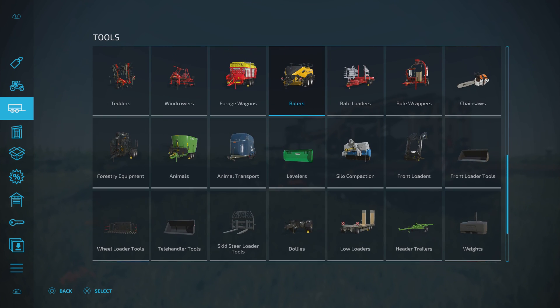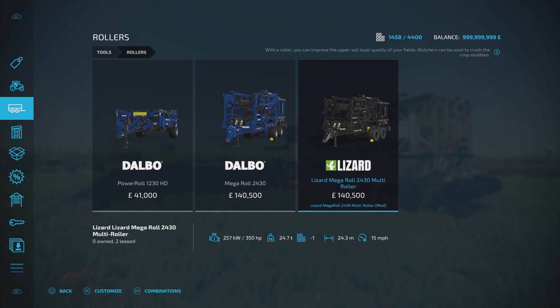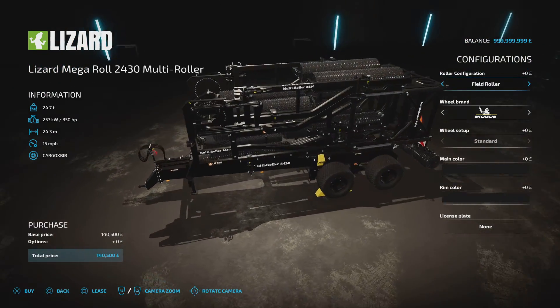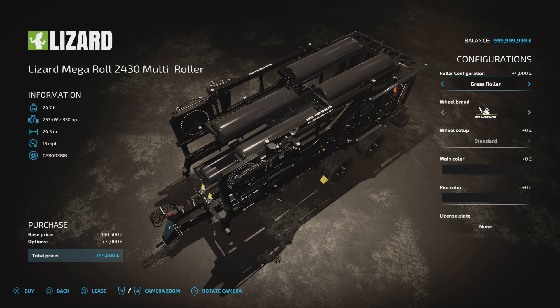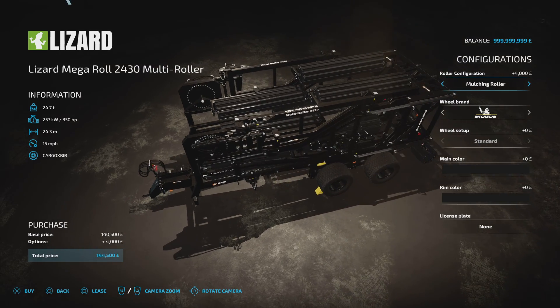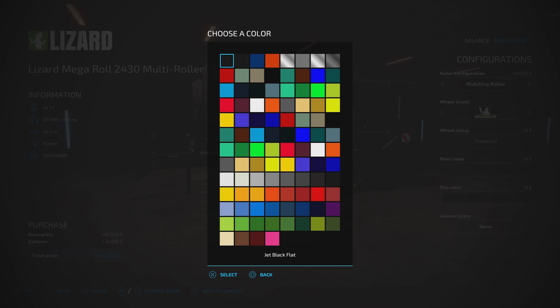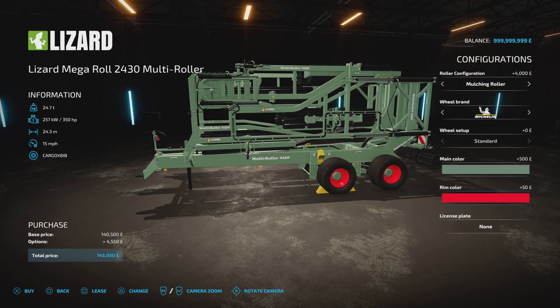Under tools and rollers you'll find this. We had the Power Roll version; this is the Mega Roll — same price. The standard one runs at 7 miles an hour; this one runs at 15, which makes a massive difference. Field roller is your regular roller for normal use. Grass roller with smooth rollers, used after cutting grass, gives a fertilising state on your field. The mulching roller is a mulcher. Wheel brand options include Michelin, BKT, and Vredestein. Main colour and rim colour can be anything on the respective palettes, plus a licence plate option.